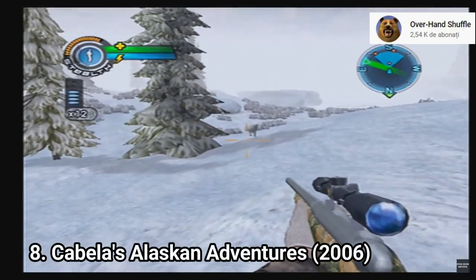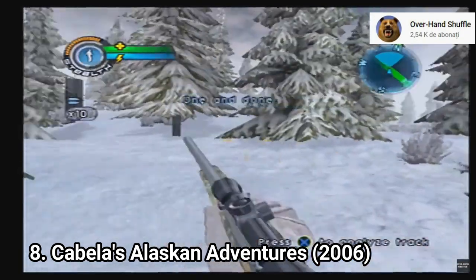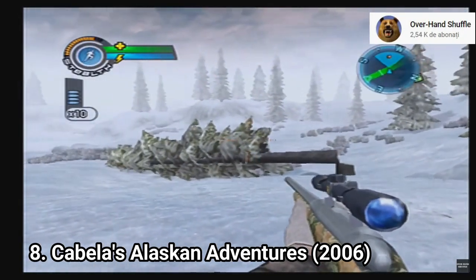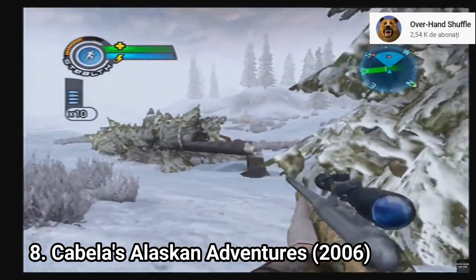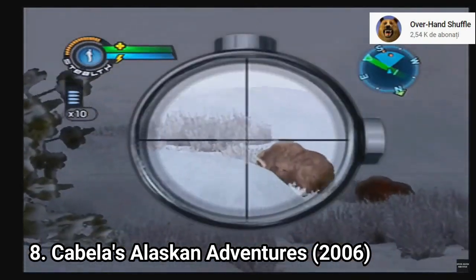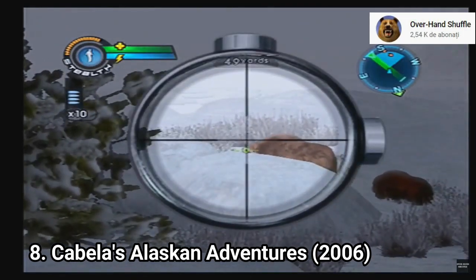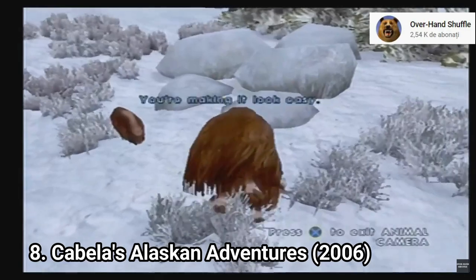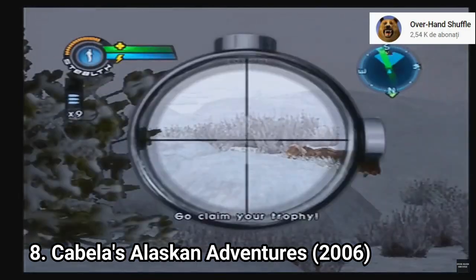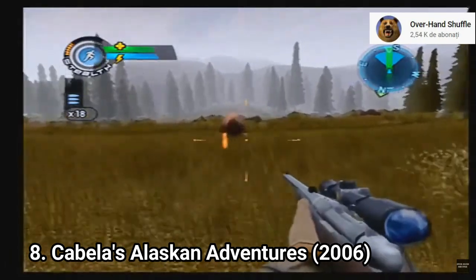Cabela's Alaskan Adventures is a bad game. It has super long loading times. The stamina bar is really annoying — you can't have a lot of action because your character gets exhausted easily. The most frequent sound you'll hear is your character's heavy breathing. Animal AI is stupid — there are only two types: one runs in circles like an idiot, and the other attacks on sight. Animal spawning points are always the same, so once you notice where animals appear, the game is spoiled for you.